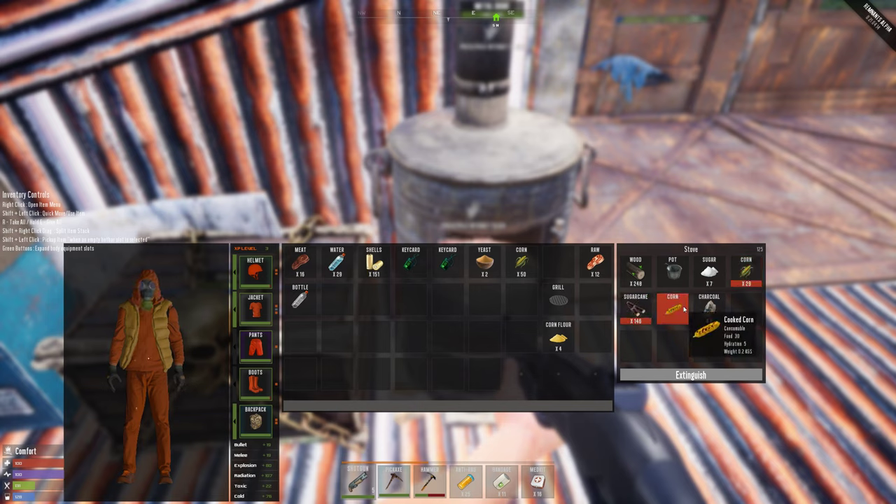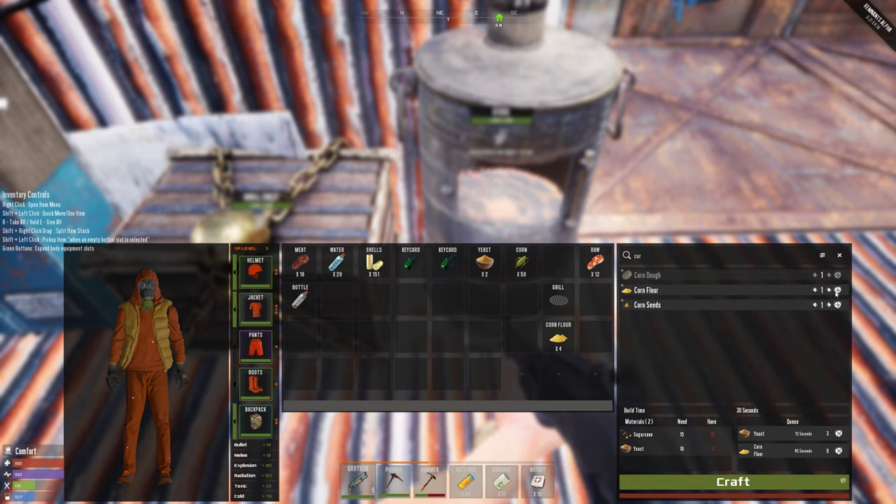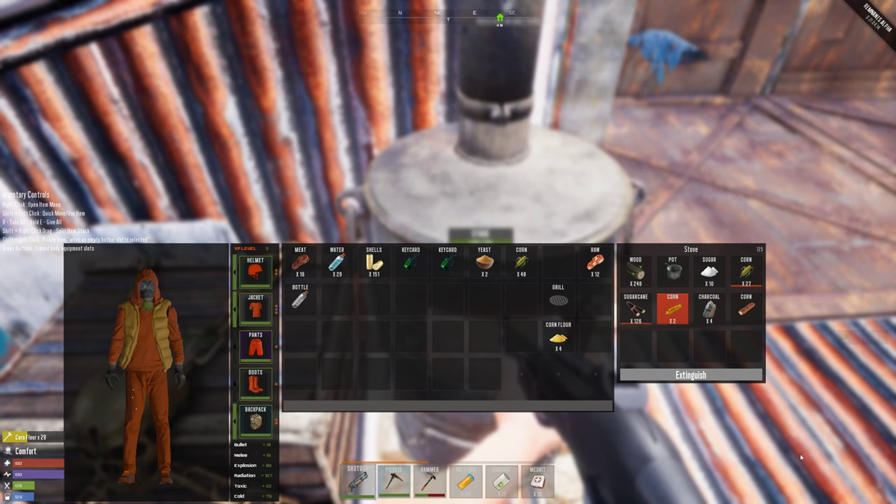Roast cooked corn — which is very interesting. So corn flour — let's make some. Oh, like that — good. So we can make this... oh, they get burned too! It gives you food 30. It's just regular food so I'm not gonna spend more effort on that — it's nothing actually useful. I don't know what the sugar is useful for, probably for something.